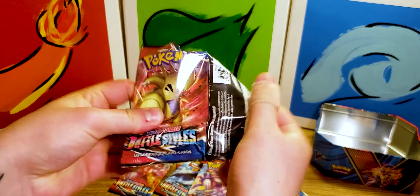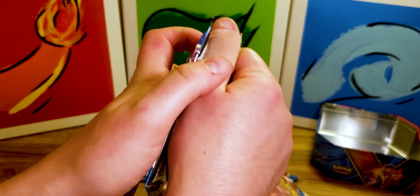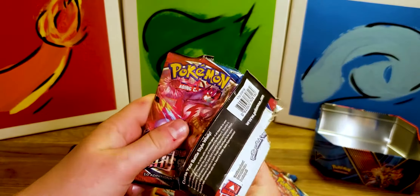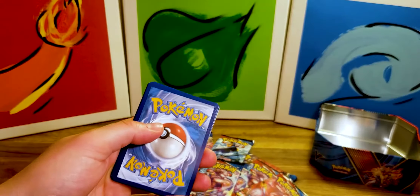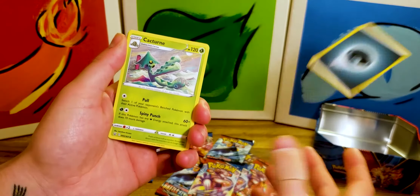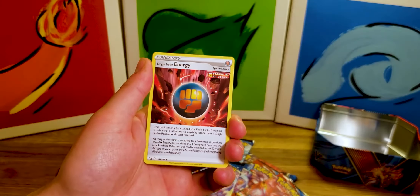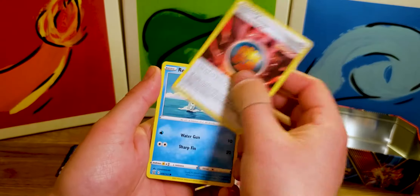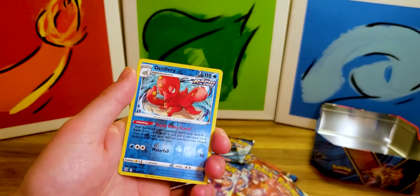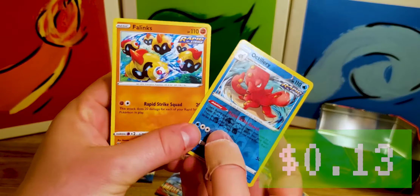For the first couple of packs I want to show it a little bit slower so you can see the art, but if I get a green I may just kind of go through it a little bit faster, because typically the green ones are not very interesting. Okay, it's just a green pack. These packs are glued together a bit harder though, they're much harder. Cacturn, Level Ball, Single Strike Energy, Emorade, Onyx, Mawile, Chirubi, Pachirisu, Reverse Holo Octillery, Rapid Strike Phalanx — Rapid Strike.